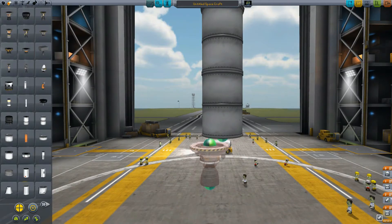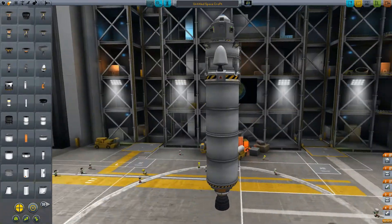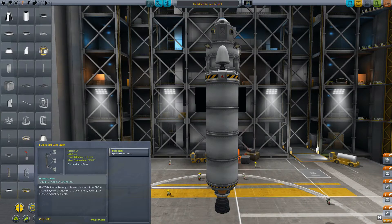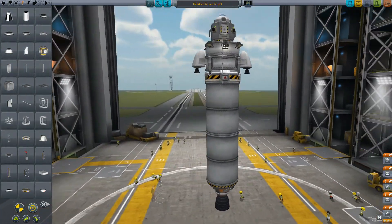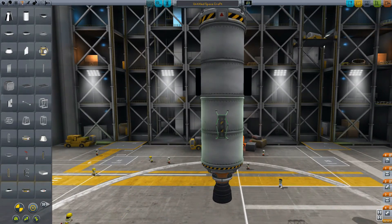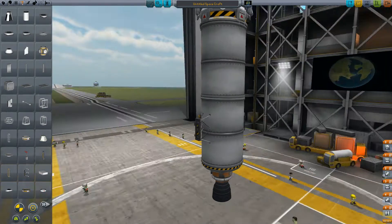We're going to choose the Skipper to get up there. And I think we can probably be okay with two, but here's what we'll do — we'll kind of do an intro to the asparagus staging. We're going to go with two of these. I'm just going to grab the radial decoupler — the TT-70. Pop them on the side, pretty much in the middle of this tank like this.